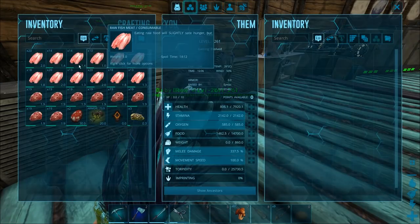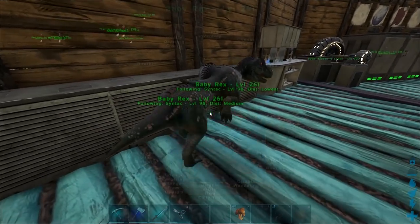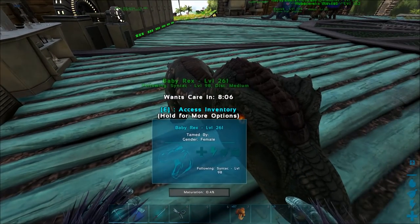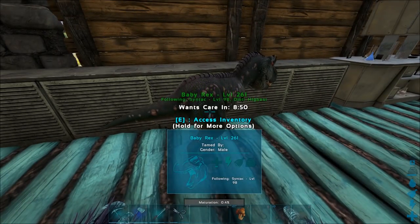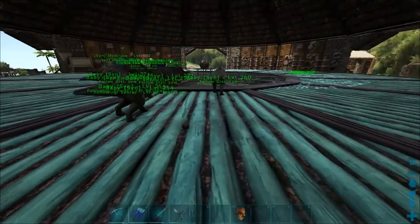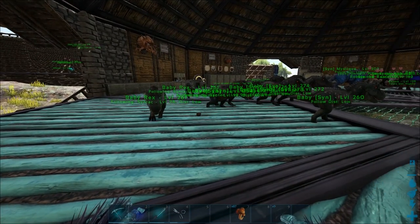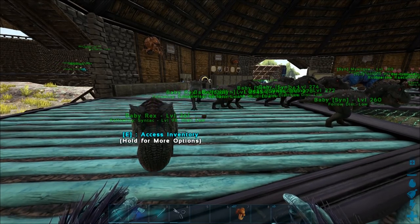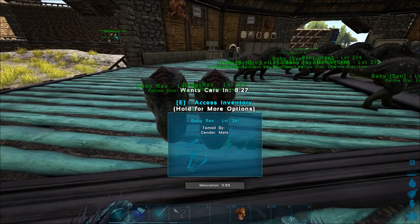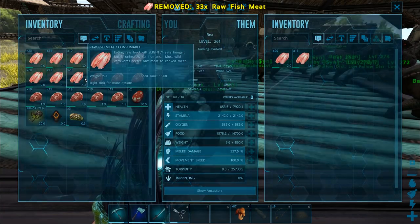They have the lower health, crap. Set them both on low follow distance — not lowest. Have I disabled wandering on both? I think so. One male, one female — cool. So from seven eggs we got one set of twins, which means nine Rexes this batch. Basically today we've raised 18 Rexes total — holy crap!